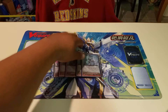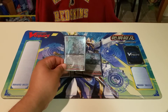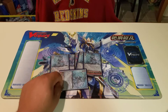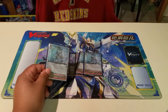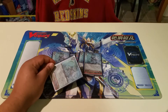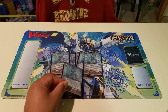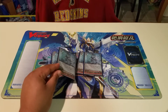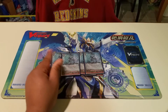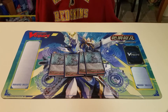A card you've definitely got to run four of is Lambros — I've got my SP copy right here. Lambros is just an amazing unit. On the fourth battle of the turn or more when he attacks, re-stand two of your Aquaforce rear guards. They gain 10,000 power if you're at GB2. If not, you can still use him as your first stride and re-stand them, but they will not gain the power — that's if you've pushed your opponent to four or five damage and you're just finishing them off as fast as you can. He is probably the best stride in the game for what he does for the clan. I love him so much.